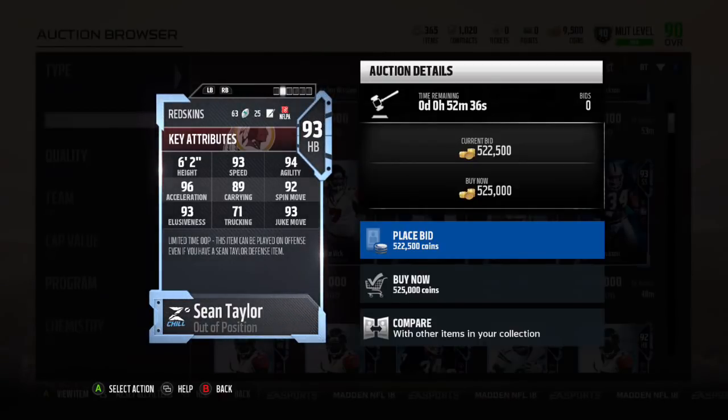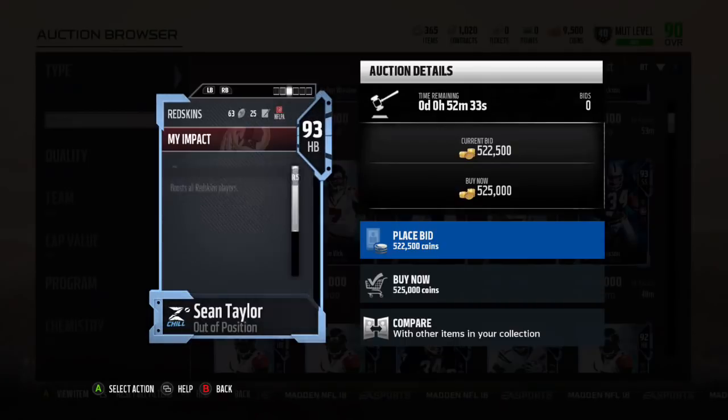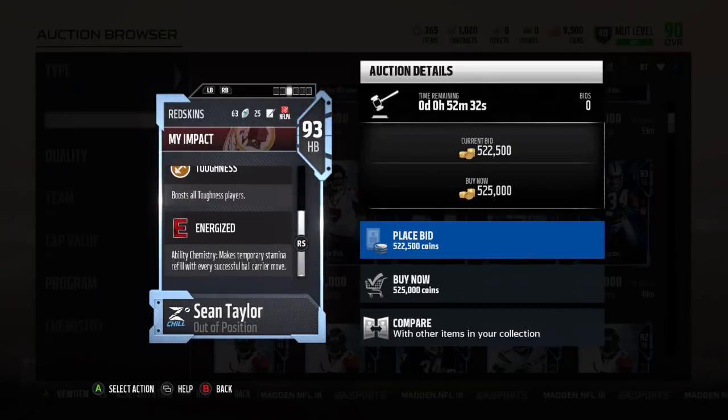So this card is very similar to the Mike Vick card. He's got toughness chemistry, energized — makes temporary stamina refill with every successful ball carrier move.